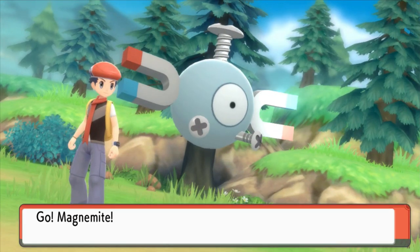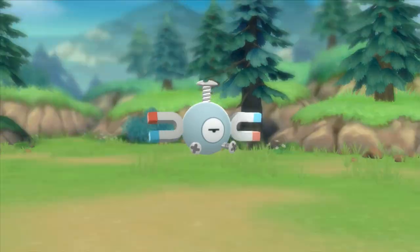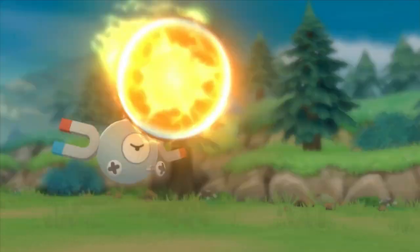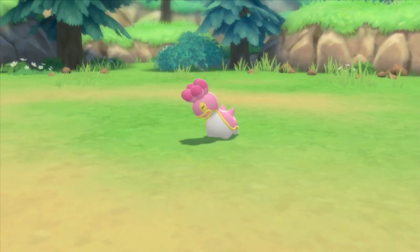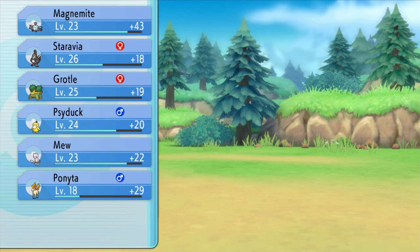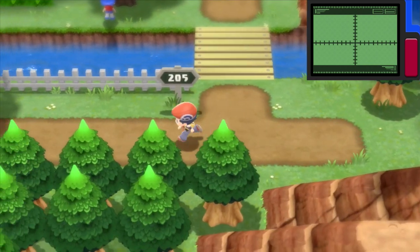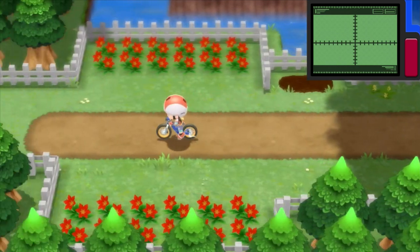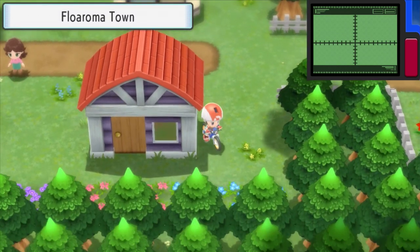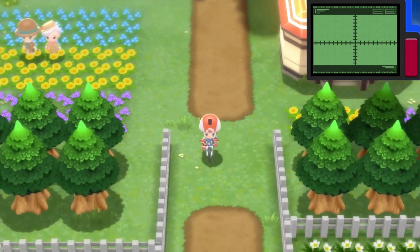Shellos is actually pretty cool. Gastrodon is Water/Ground which, in my opinion, is actually a really good type. It only has one weakness being Grass — yes, it's a x4 weakness, but that's why people love Marshtomp. That typing is good. I think more people would like Quagsire if it actually had better stats — its stats are pretty terrible, like pretty bad. But if it had decent ones, like Swampert... I don't know why I said Marshtomp the first time.